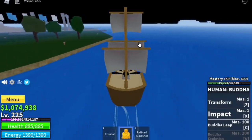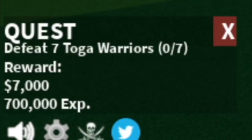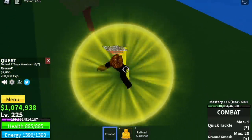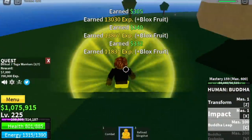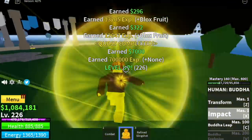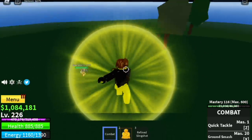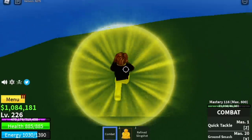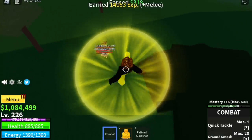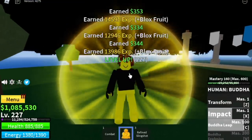Next island is the Coliseum. Here we're gonna defeat Toga Warriors and Gladiators. For Toga Warriors, you need to defeat 7 — there are 5 here, so defeat the first 3, then lure the remaining 2. Go back to the previous 3 because they've already spawned — that's 1 quest. When you reach level 275, we're gonna start defeating the Gladiators. Just lure 4 and punch them — you need to do this twice, 2 sets to finish 1 quest. The goal on this island is to reach level 300.